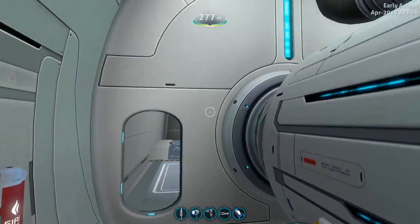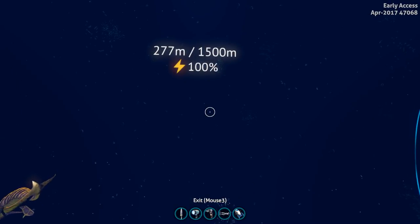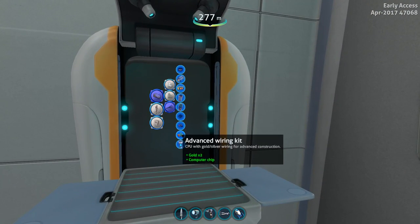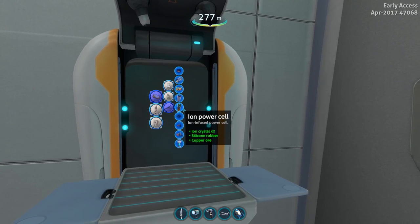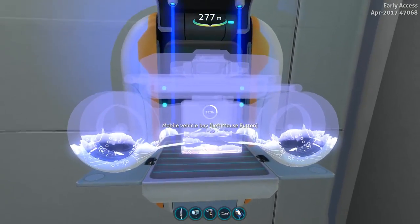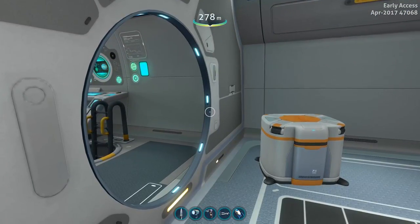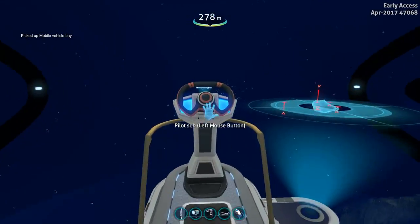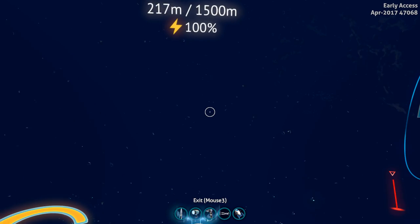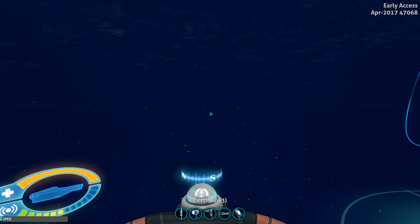What's our depth now? Maximum depth? What's our maximum depth potential? 1500 meters. Perfect. Now I wanted to make a mobile vehicle bay. Oh, that's the ion power cells. Why does this take so long? Holy shit, waiting all day. Okay, now we actually need to surface. Speed five — whoa. Speed of light, ready, launch out of the water. Speed one. We need to hop out of here.